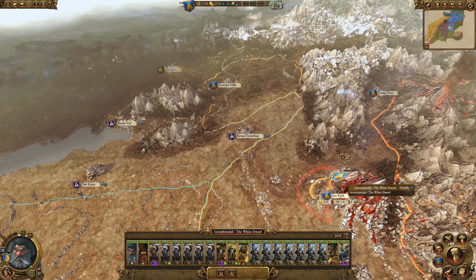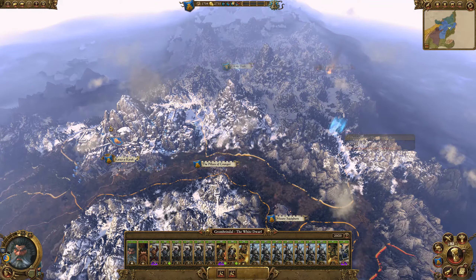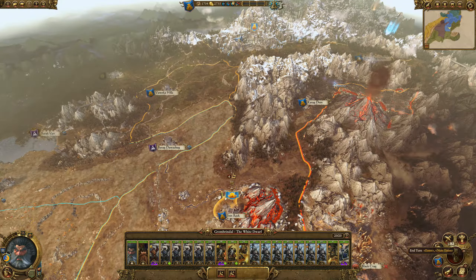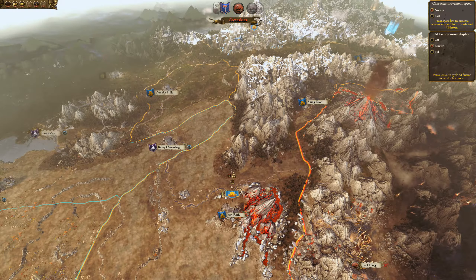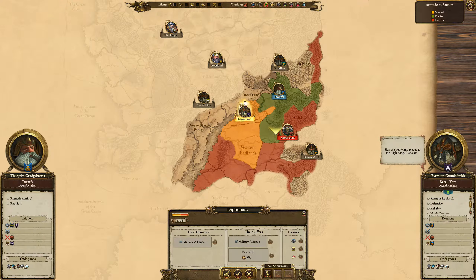I'll probably send this force on a quest mission in a few turns. Let's crank out some turns and try to get some money — it will cost five thousand credits.